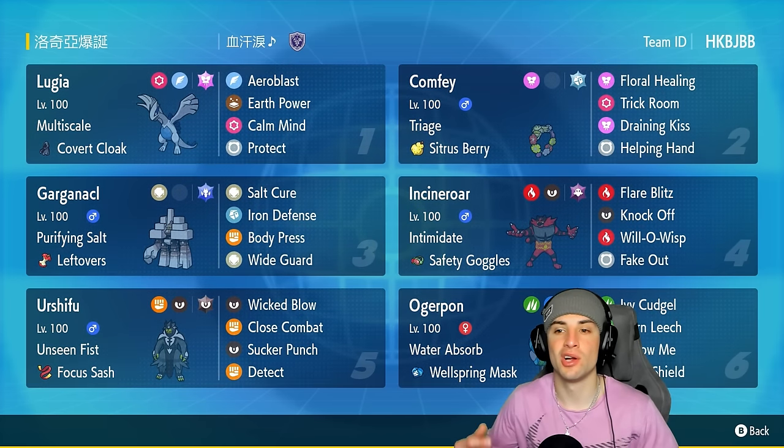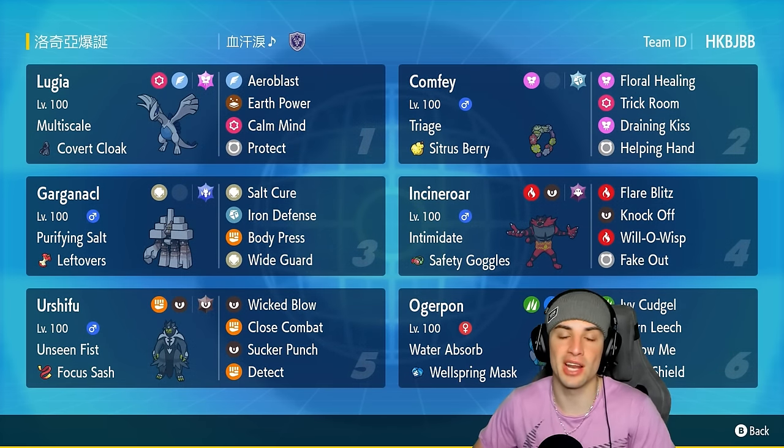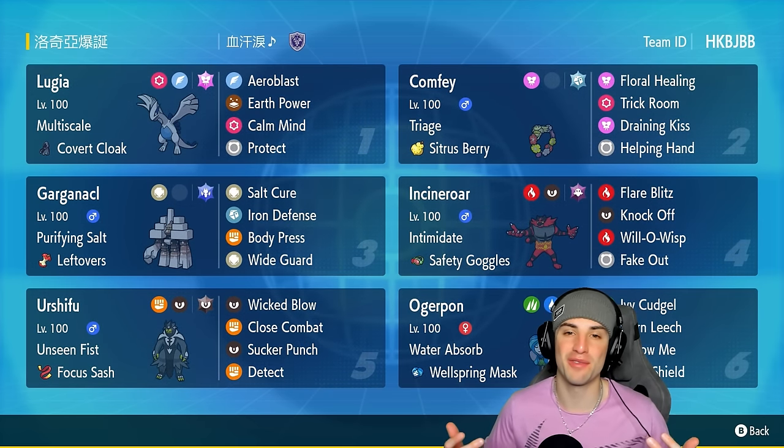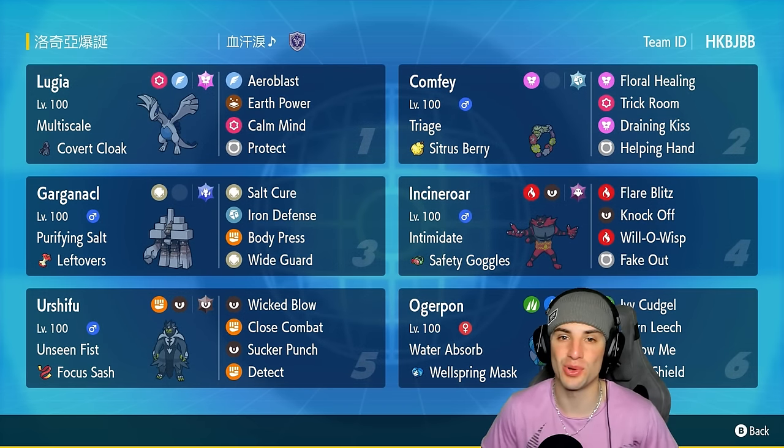If you want to run the team yourself, the rental code is at the top right-hand corner. If you enjoy today's video, make sure you leave a like and subscribe to the channel. Without further ado, let's hop into our first match showcasing Lugia.